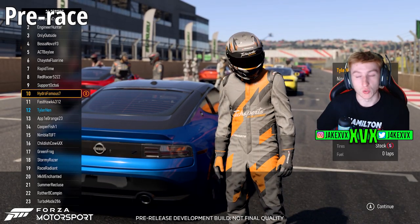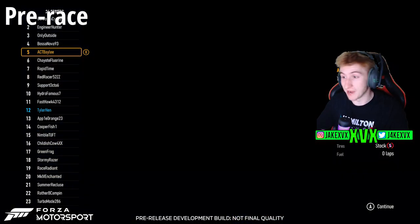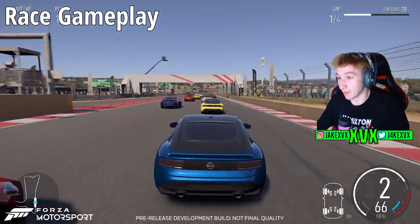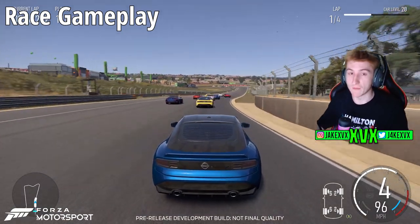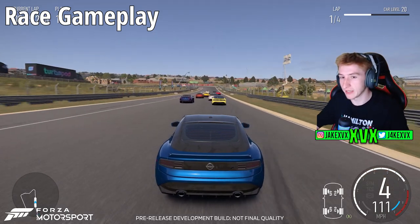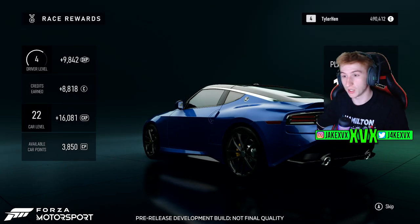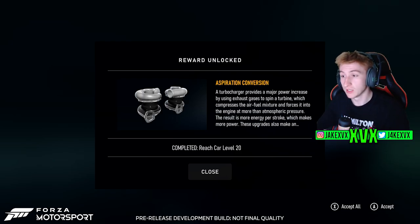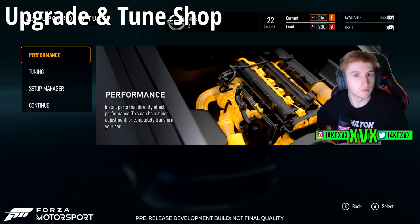Once you proceed to the race, we can see what it looks like when you're just about to start. You can view all of your opponents, see what car they're in, and then you proceed to the race — and obviously the game just looks amazing. After you do races you get your credits according to what difficulty you had it set to, and you also level up your driver level. This is what the upgrade and tune shop looks like — you have options for performance, tuning, setup manager, and to continue to the next race.